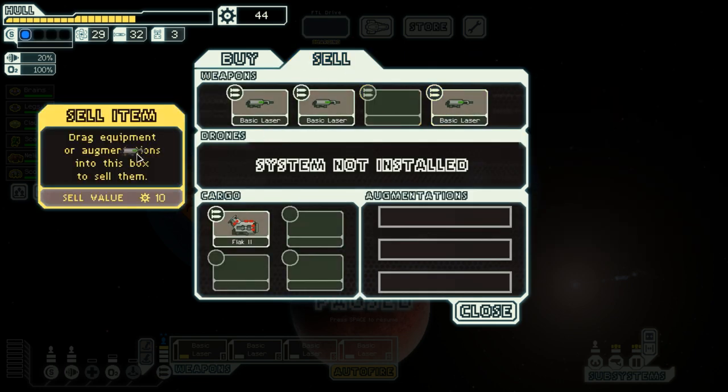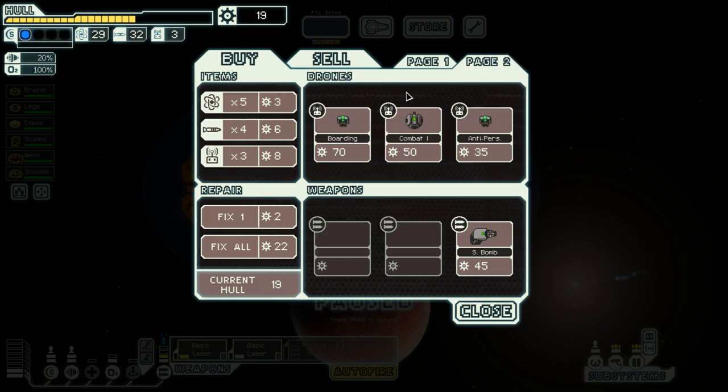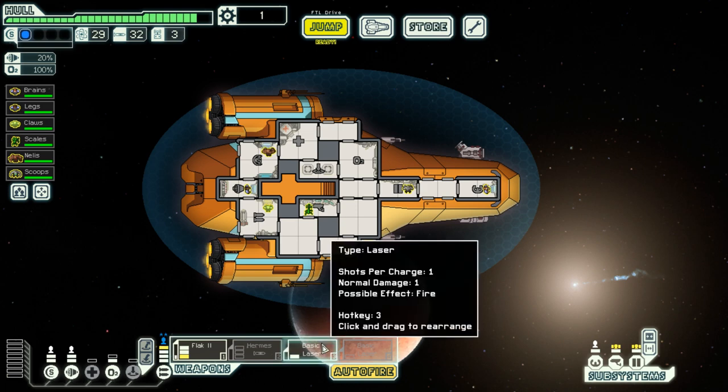I need to sell two basic lasers anyway, which will allow me to afford Hermes. Now I have a little bit of scrap left to repair everything. Let's repair as much as I possibly can. Now my weapon systems are heavily underpowered — what do I want to be powered most of all? Probably the Flak cannon, because it is a Flak cannon — it is pure awesomeness. Let's get a basic laser as well.